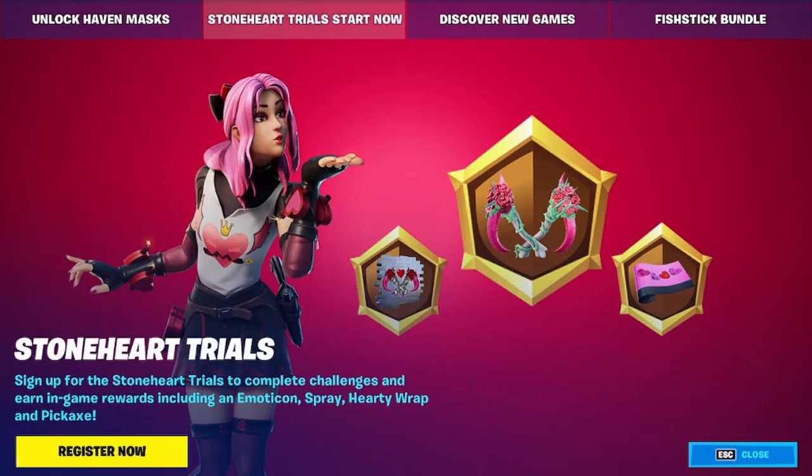Also, don't forget about the Stoneheart Trial. Sign up for the Stoneheart Trials to complete challenges and earn in-game rewards including a monocle, sprays, a heart wrap, and a pickaxe. You can do this by clicking the link in the description. There's also a video you can check out. Sign in through your PlayStation login, Epic login, or whatever you use to log into Fortnite, get registered, and complete the challenges.